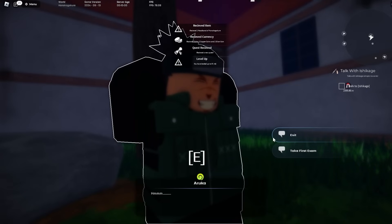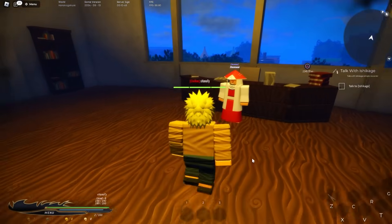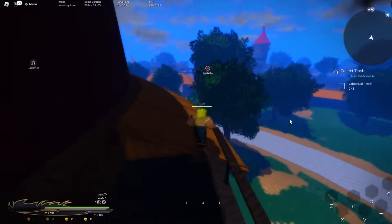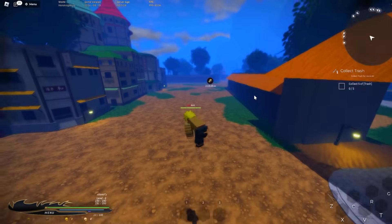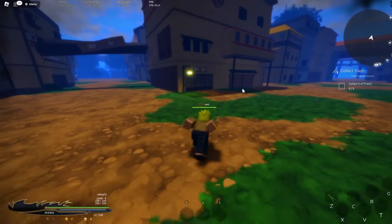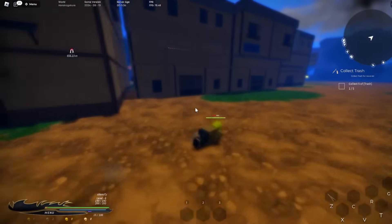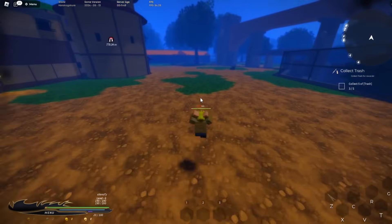Talk to Ruka, exit, and now we can go talk to the Ishikage back at the Hokage Mansion. Now we've got to do the mission: Trash Eradicator. This one's really easy — the trash usually spawns like right next to five pieces of trash. It's usually not hard to find trash around the village, like there's one right here. It's super small though, so you've got to keep an eye out for it.